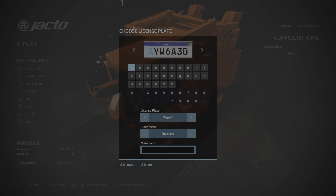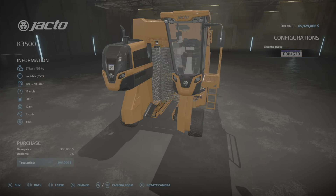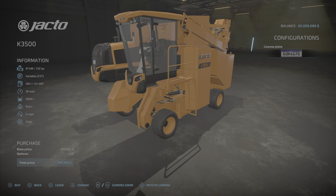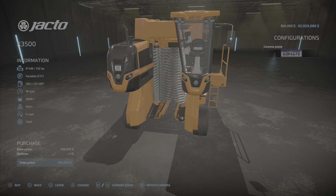There is only one option and it's the license plate, but it's only Brazilian license plates, so you can't put a custom name in there per se unless you use letters and numbers. And the machine weighs 10.6 tons. I think we went over everything, so let's hop in and start it up.